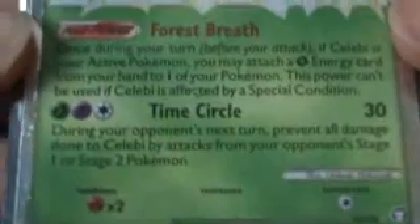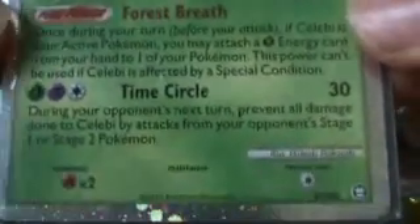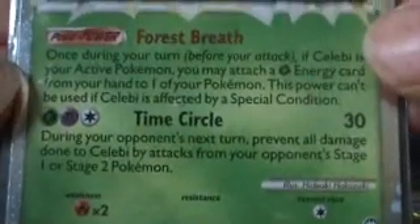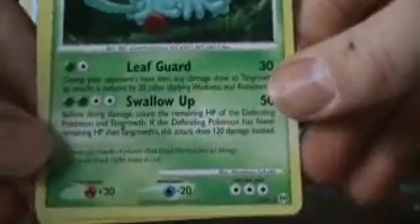Then Dusclops and Duskull. Then, Accelgor Prime — I'm not going to take much time to read these because I might be running out of time. If the focus is bad I'll just type what they say. Then, this Tangrowth.